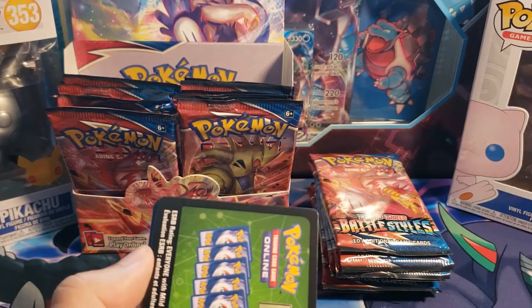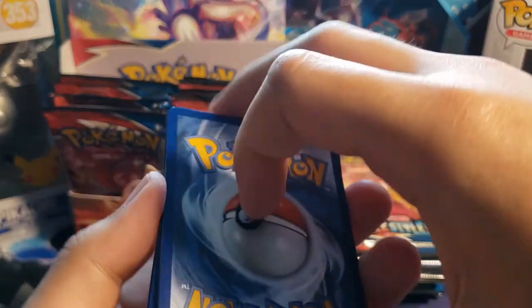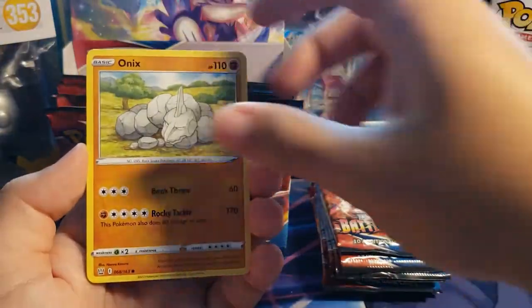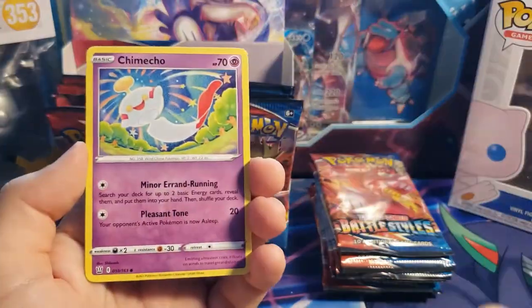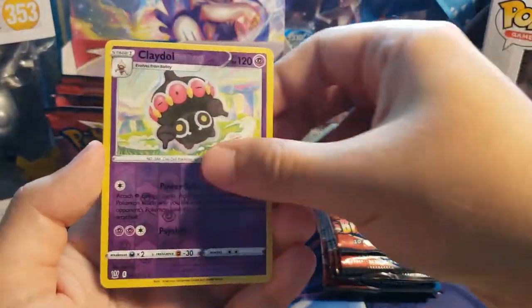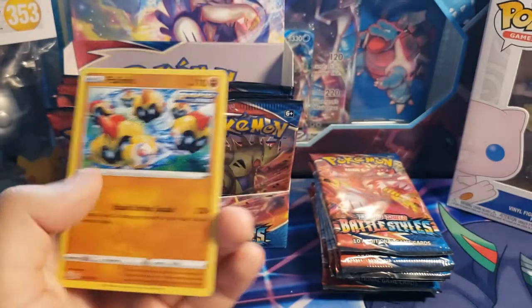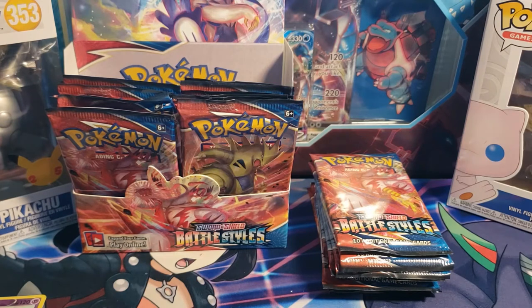Here we go — first pack: Fighting Energy, fish art Weepinbell, Phoebe, Onix, Mawile, Cherubi, Pachirisu, Chimecho, Clay Doll reverse, and Phalanx Rapid Strike non-hollow. This is one of my favorite Pokémon from the eighth generation — it's just so different. I like it a lot; it has a special move and no retreat, which is very very cool.